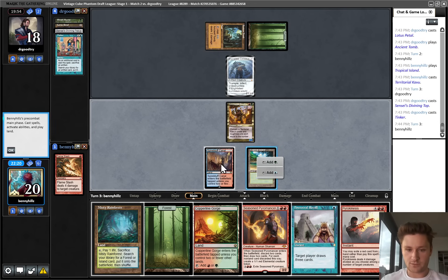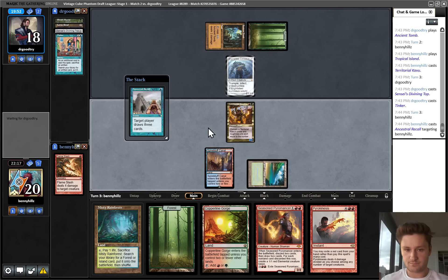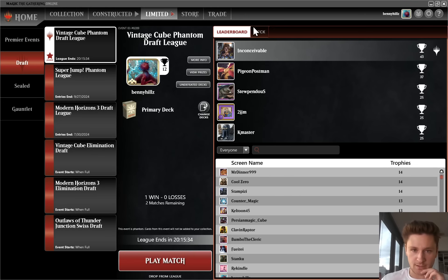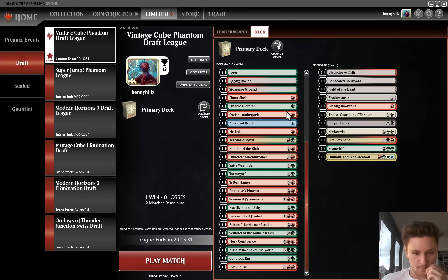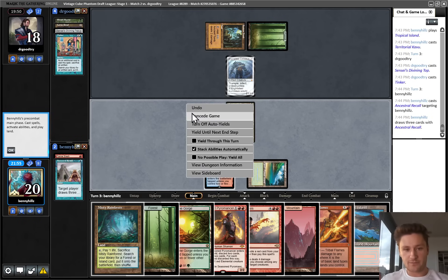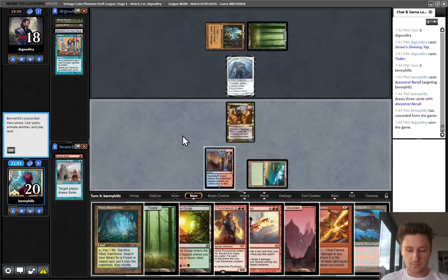Let's play Ancestral Recall I guess. Good to know about that. Do we have any outs in our 75 to a Blightsteel? No, we do not - other than just trying to race. We don't have anything on the board either that would help us, so yeah, that's just tough. Red-green is not a good color combination for dealing with Blightsteel - we're going to have to go to game three.